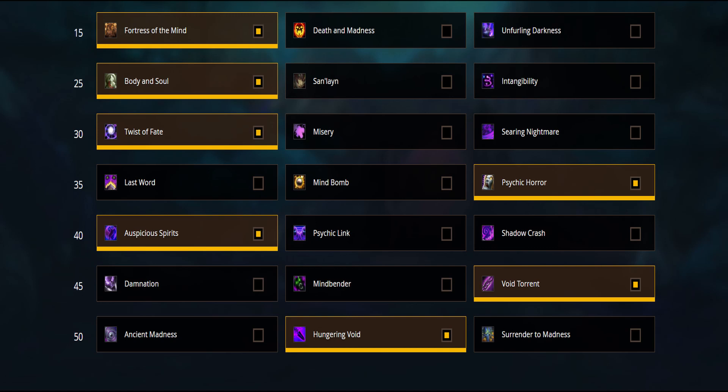Firstly, we'll be taking a look at talents, starting with single target. First row, we always take Fortress of the Mind. Other talents don't grant us anything worth considering — they don't contribute to anything in raiding particularly.